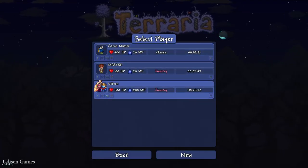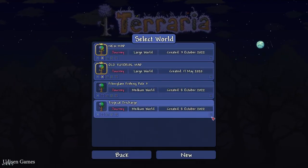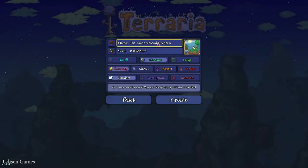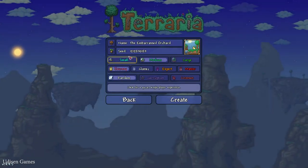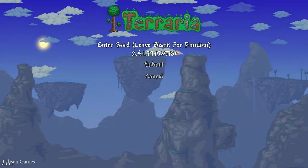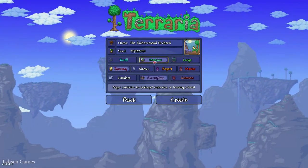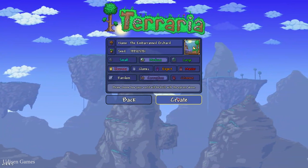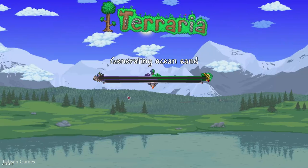And before you start, guys, as usual, you must copy the seed, which you can find in the description section below. Create new world. Here, in the seed section, paste these numbers, submit, double-check medium corruption. You can choose your game difficulty, don't change other settings. It is important.